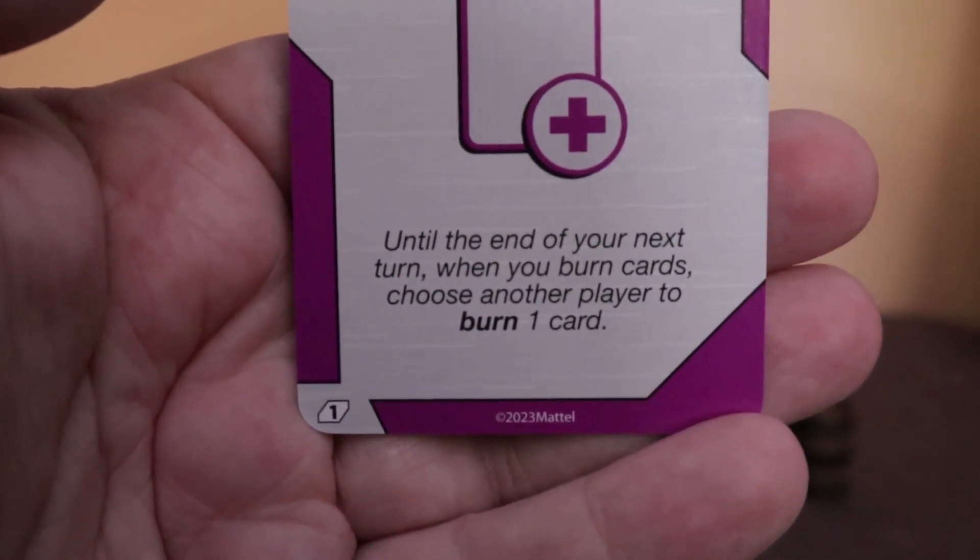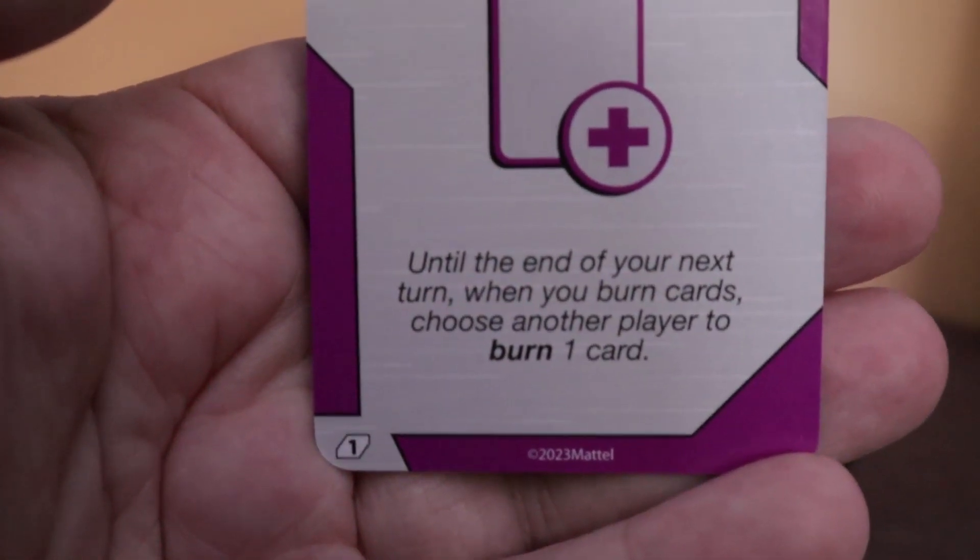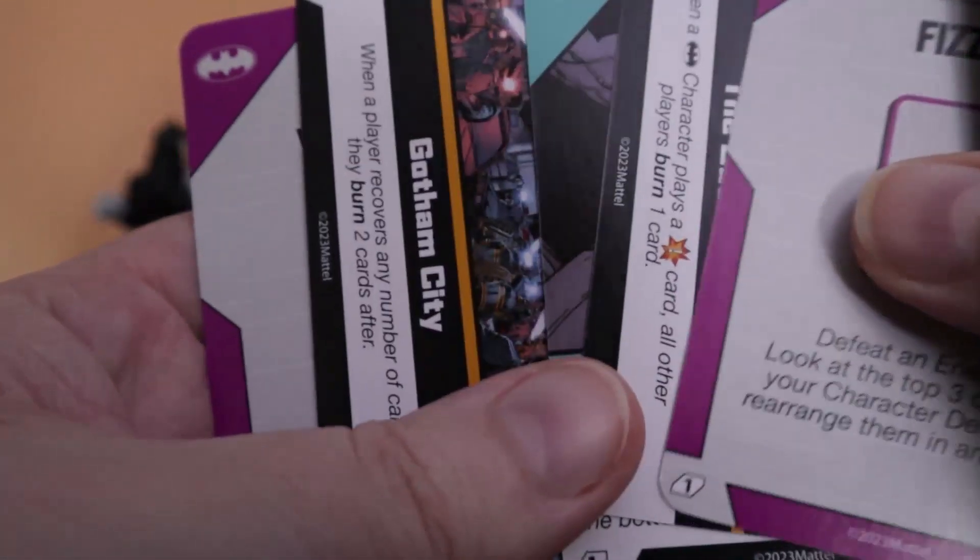'Vengeance': until the end of your next turn, when you burn cards, choose another player to burn one card as well. And then — ooh — an item card! Batman gets an item card, what the heck!